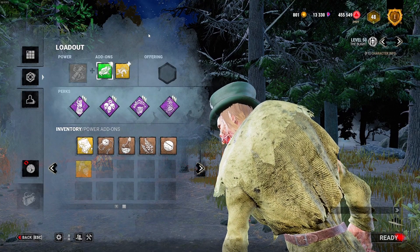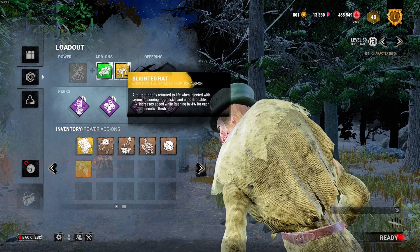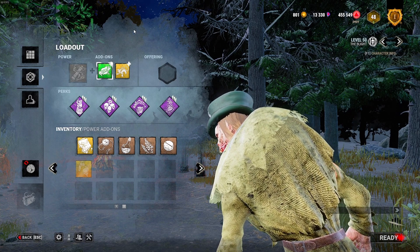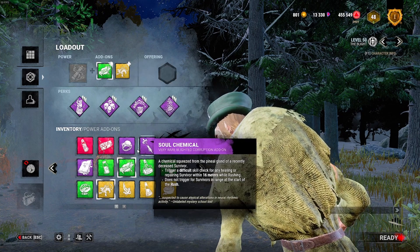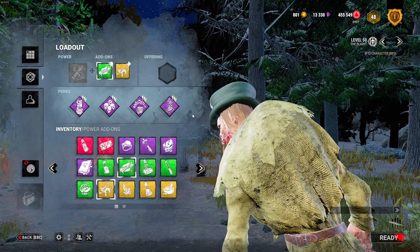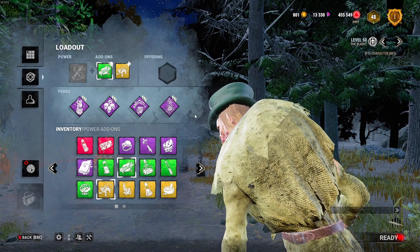I want to quickly go over add-ons. I highly recommend using the Blighted Crow and Blighted Rat add-ons that increase his speed per rush used. This is the equivalent of running double recharge on Nurse and is known as the competitive add-ons for Blight. There are other good add-ons such as the Alchemist Ring, Compound 21, and the eerie add-ons, but for this video we'll be using double speed add-ons because they are the best and most competitive.